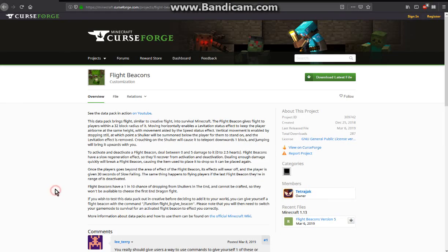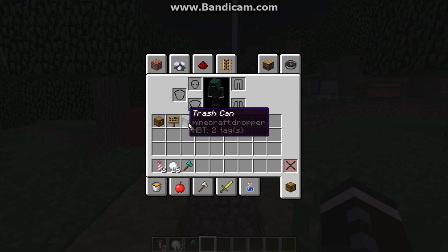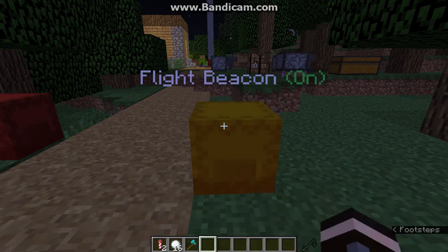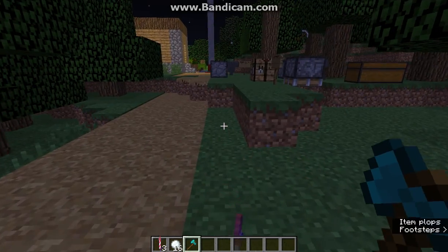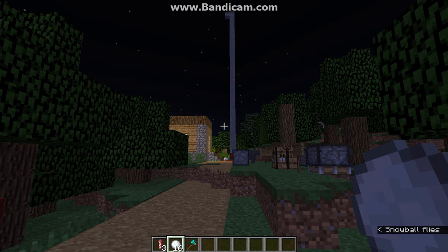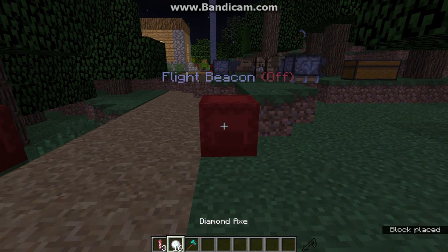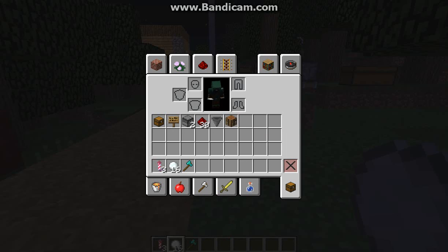You can actually reacquire these with a good amount of damage, and you can also use a snowball or projectile of some kind to deactivate them as well — you can turn them on and off that way.